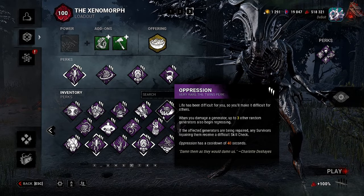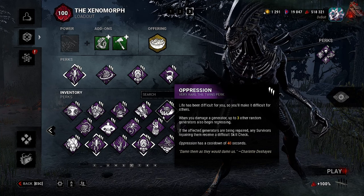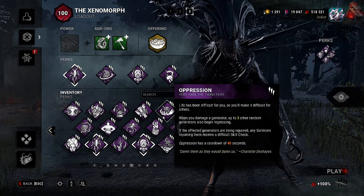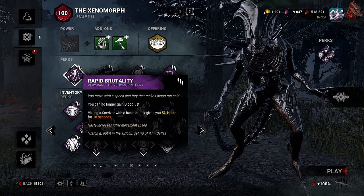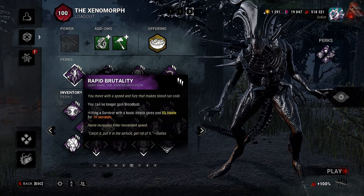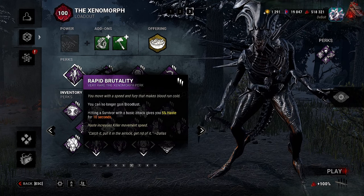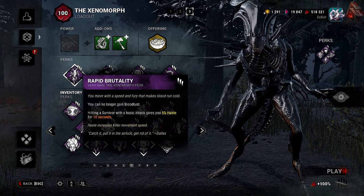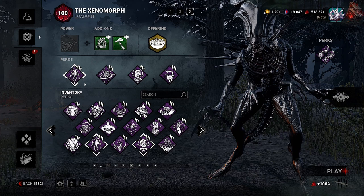Alright, that was the first match. We're only going to change one perk — we're taking out Sloppy Butcher, mainly because we get the Mangled and Hemorrhage effects from our tail strike, so there's no point having it for M1s. What I decided to do was mix in Rapid Brutality — you can no longer gain Bloodlust, but hitting a survivor with a basic attack gives you 5% haste for 10 seconds. These two partner really well together with Save the Best for Last.